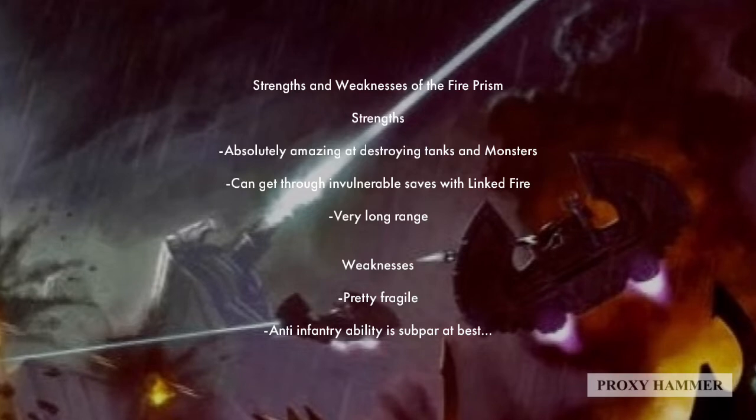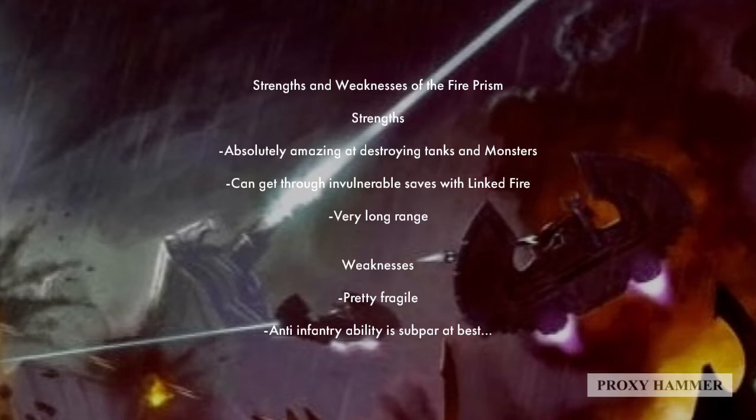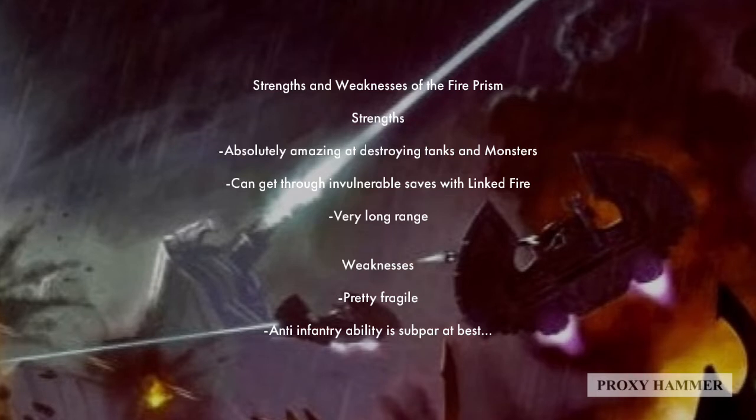The weaknesses are that this grav tank is extremely fragile and has almost no defensive capabilities. Wave Serpents have the Serpent Shield, which gives them a 5+ invulnerable save - Fire Prisms do not have access to this. And the anti-infantry ability of the Fire Prism, even though it has a dispersed shot, is subpar at best.